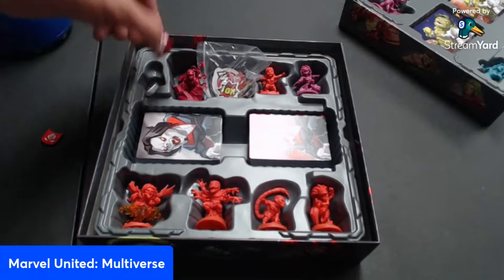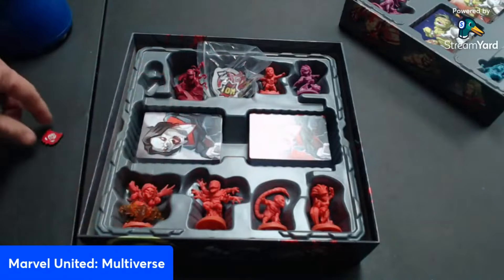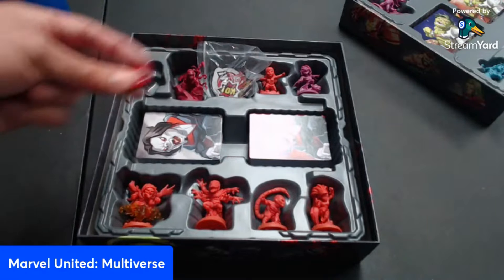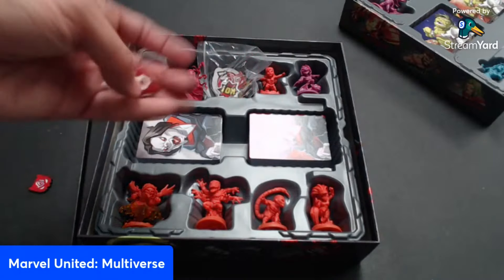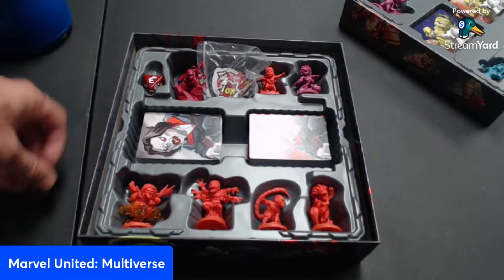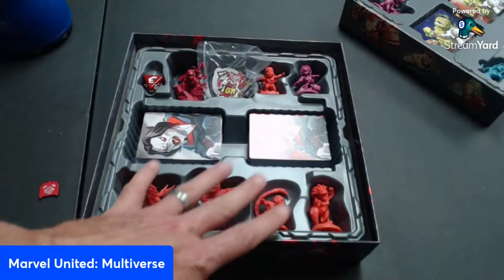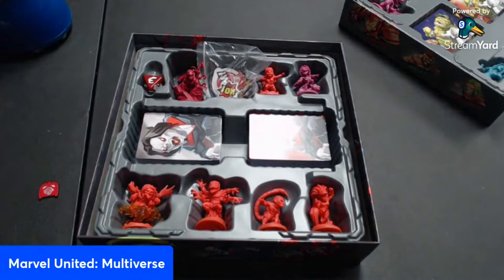The more Carnage infects, the more you must clear him to prevent overflow — which powers him up further. He moves by rolling a die, and wherever he lands on a hero, he attacks dealing one damage plus additional damage for each infection token in that area. Very unique, very different — using dice instead of cards. The rest of the Maximum Carnage villains can all be played individually with their own special abilities.